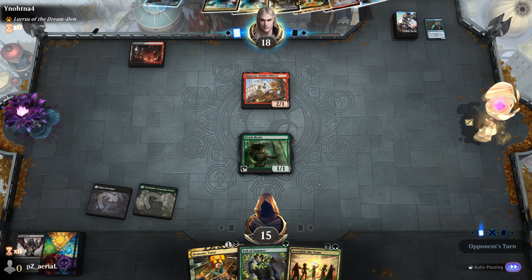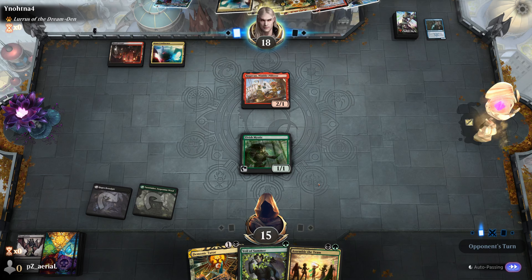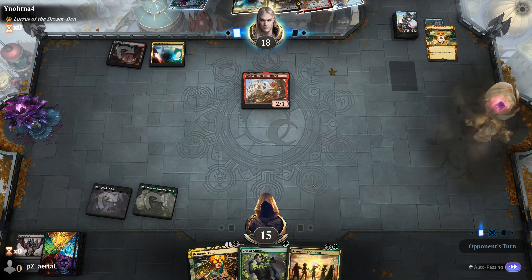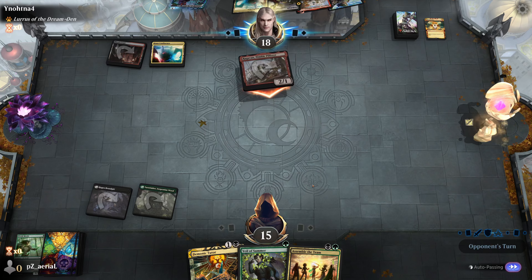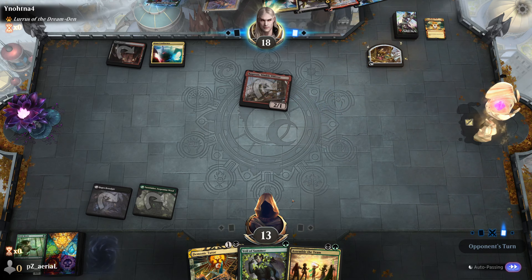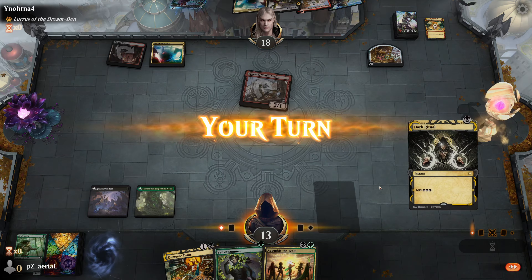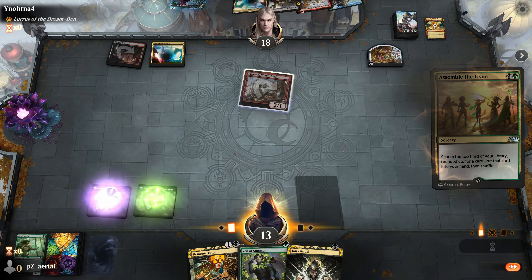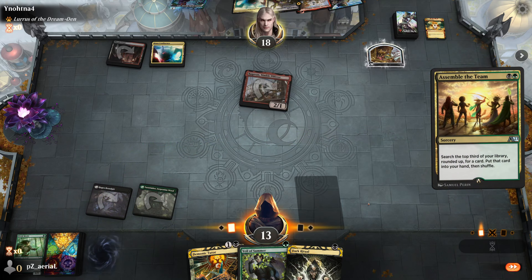I'll declare blocks because they're just going to point a Lightning Bolt at my Elvish Mystic otherwise. They swing in and they're about to gain a whole lot of advantage with Ragavan — that's going to be tough. I have Dark Ritual and two tutors here so I'll Assemble the Team first to find one of the things I want.